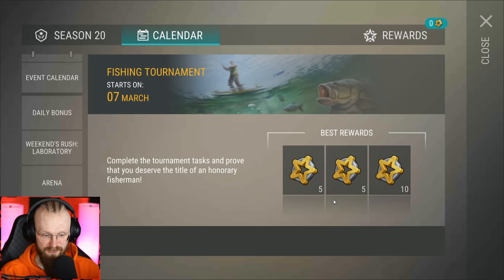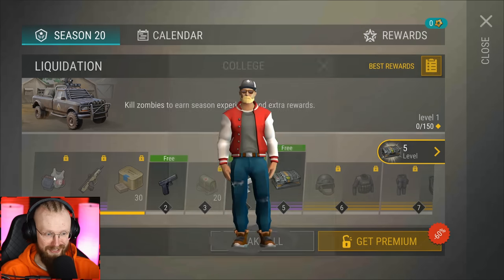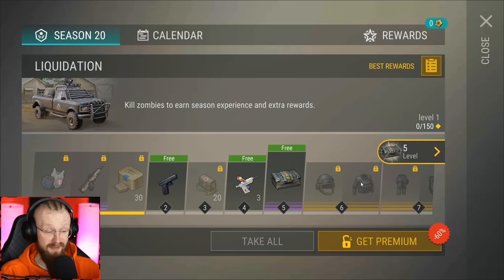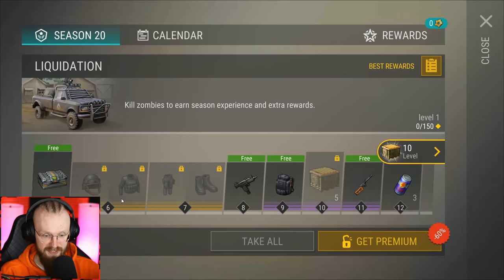In the coming days, we're going to get the Fishing Tournament event where we can get more Marks of Excellence points. There's also a Commune event where we can get a VSS, some Carbon Composites, and more Marks of Excellence points. And we also have our good old Season Pass, where we can get this College Skin, plus some basic rewards just as we always get during every Season Pass.